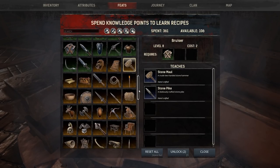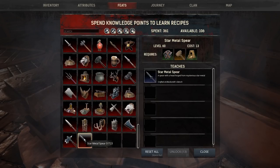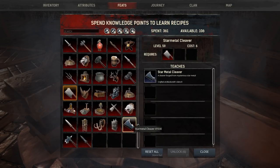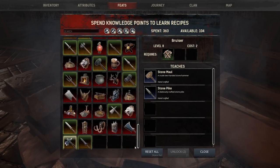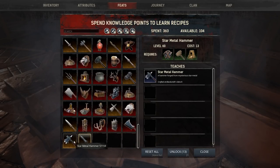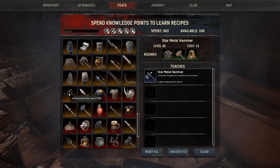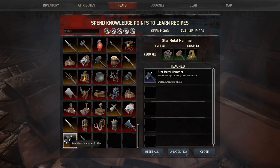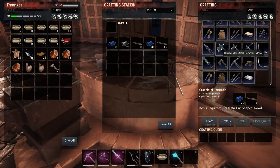A maul and a pike — that's probably the direction we want to go. We've got star metal hammer, spear, and cleaver. Probably the hammer is going to be the way to go. Let's unlock that, and we'll unlock the spear as well. We've got war hammer, battle axe, ancient war axe, and acaronian war axe. Looks like star metal gets the hammer and acaronian gets the axe. Let's try the hammer — let's craft one and see what we get.